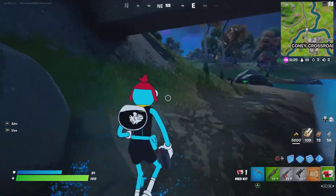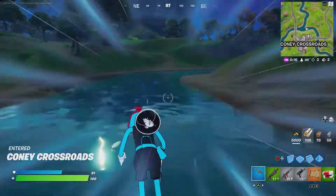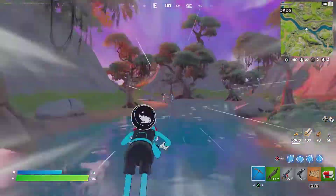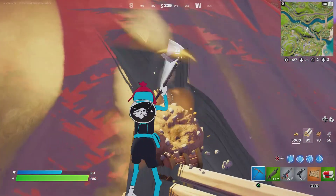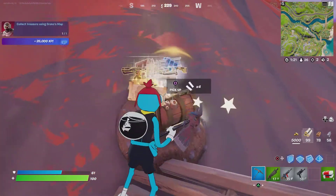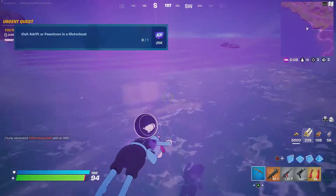For collect treasure using Drake's map, I made a whole separate video on how to find Drake's treasure — I'll link that in the top right corner. I was only able to find one. I went downstream and the chest was on the side of a hill, so I had to build up to reach it. The loot wasn't great — a legendary shield and legendary assault rifle — but it does give you splashes.